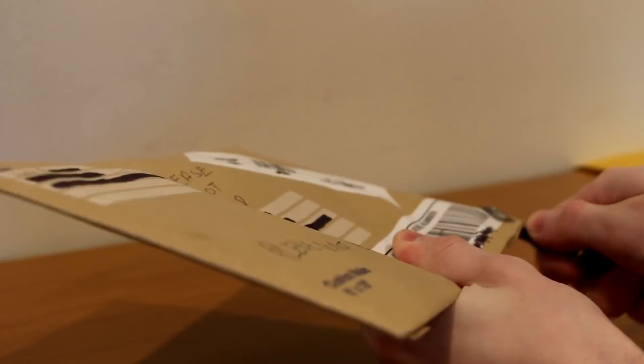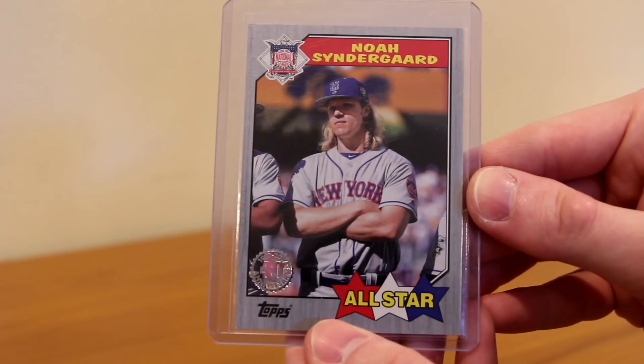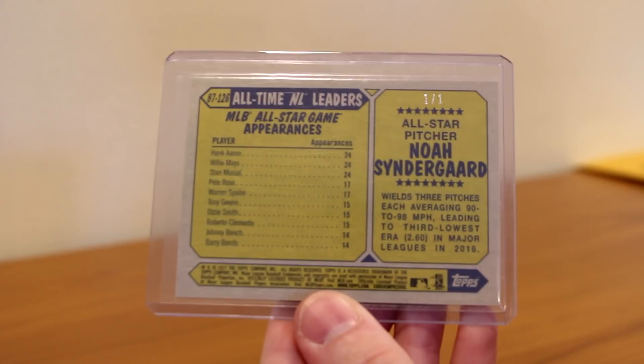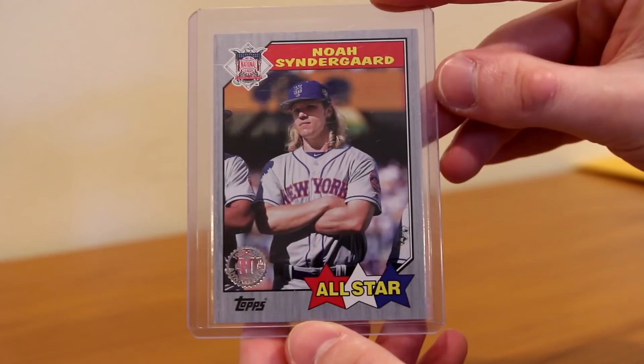Next up we got Josh P. Let's see what Josh P sent me. Inside — oh yeah, this is a one of one of my main PC. Noah Syndergaard, 30th Anniversary gray border, and that is a one of one — top right. Made a trade with Josh, appreciate it man. One of one, beautiful. 30th Anniversary stamp right there, All-Star — awesome. What a card, I am super happy to have this one. Add that to the Noah PC — one of one. Very nice, thank you very much for the trade, man.